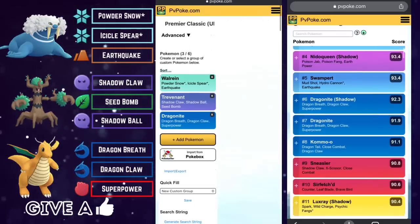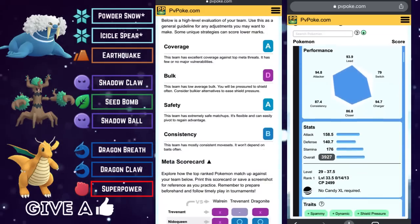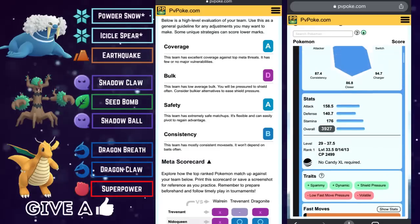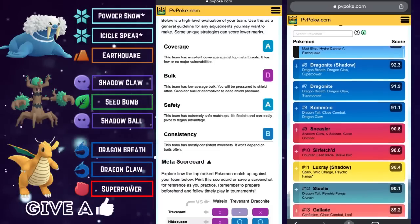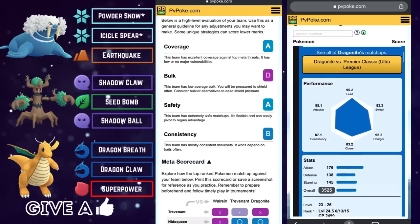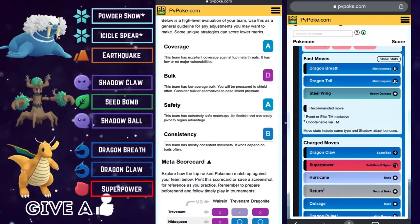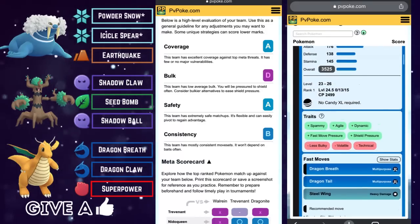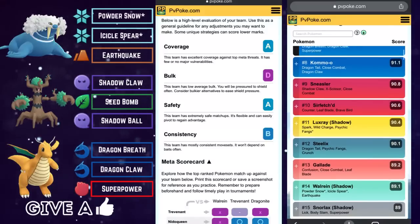Let's have a look at this scorecard. Bulk scores are out of the window for Ultra Premiere Classic teams on PvPoke — it just does not see very many eligible bulky Pokemon. But bulk score aside, you get an A for coverage, an A for safety, and a B for consistency. Not bad at all for team number one.